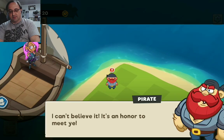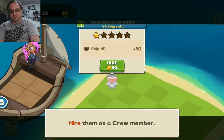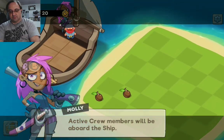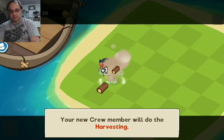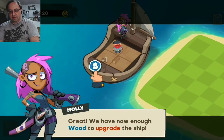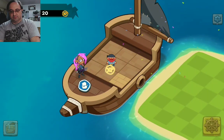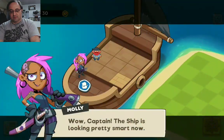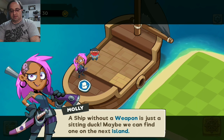I can't believe it. It's an honor to meet you. Can I join ye crew? Sure. The ship is looking pretty smart now. Now we can equip a weapon — a ship without a weapon is just a sitting duck. Maybe we can find one on the next island. Onward to the next island, then.